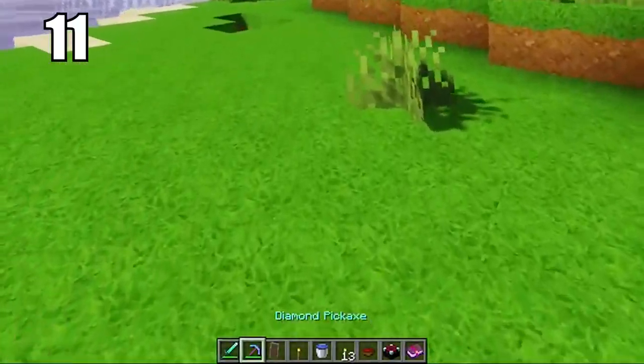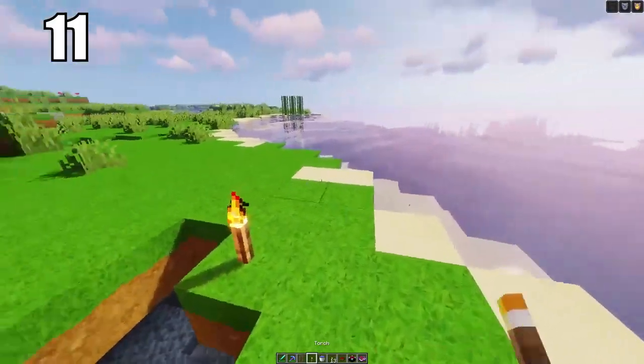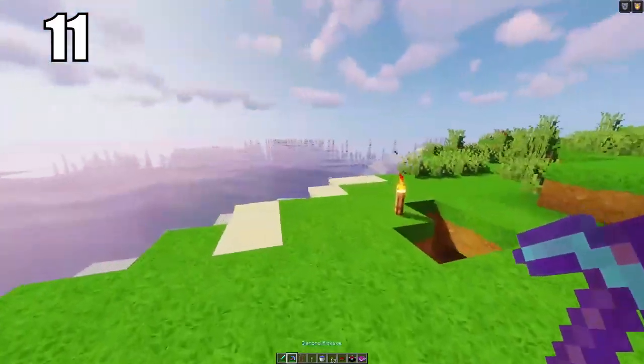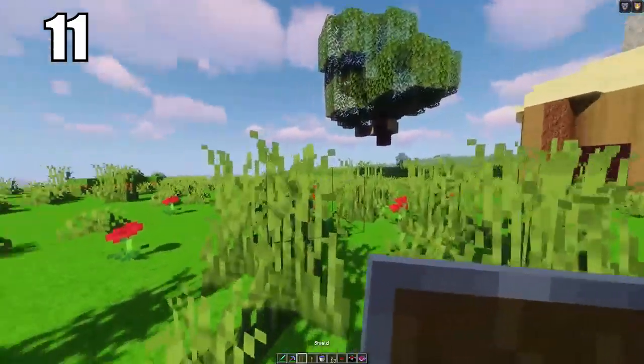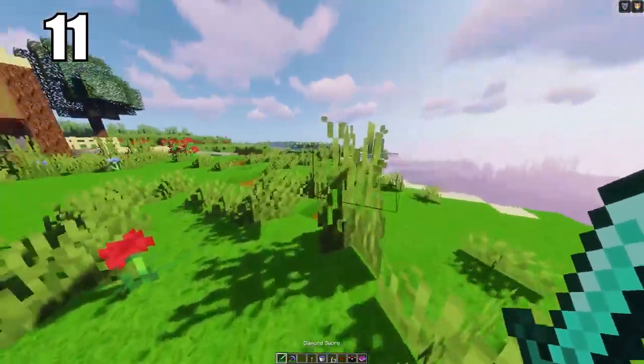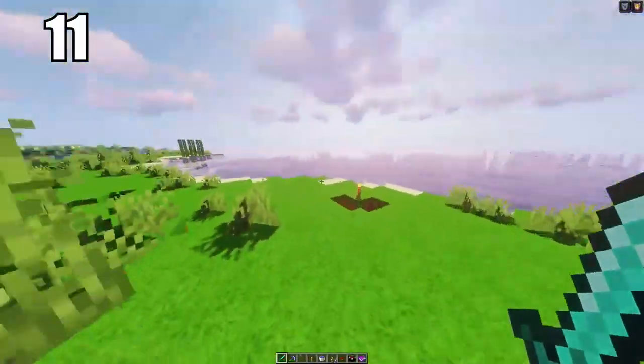Number 11 is keeping your hotbar organized. There's no real right way to do it — you do whatever feels comfortable to you. For me, I like to keep my sword in my first slot, either my pickaxe or my bow in my second, my shield in my third, torch in my fourth, water bucket in my fifth, and my food in my sixth, then whatever miscellaneous stuff you might have. Whatever you're comfortable with, make sure you can get to anything you need in a moment's notice.